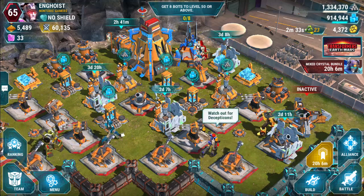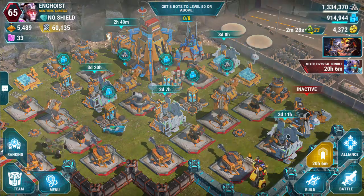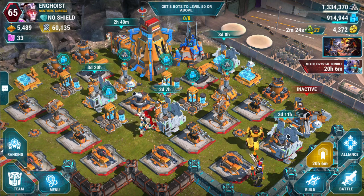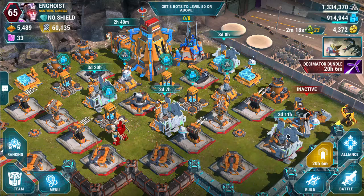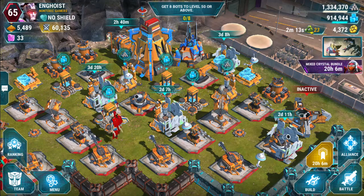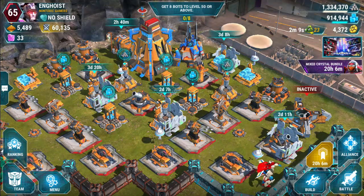When all was said and done, I had saved up enough shards for a four-star Crystal, opened that up, and I got Huffer. Not the greatest bot — I would have liked Grimlock or Optimus Prime or Star Saber or one of those super powerful bots. But Huffer is a pretty good bot. I've been enjoying using Lockdown on my Decepticon side, so I think I might give Huffer a little more play, especially now that I got him at four-stars.